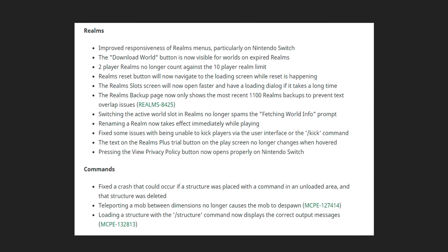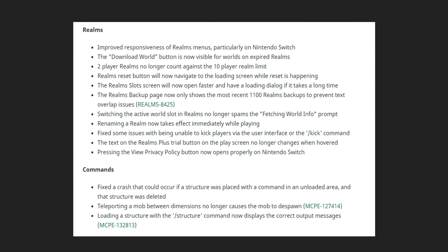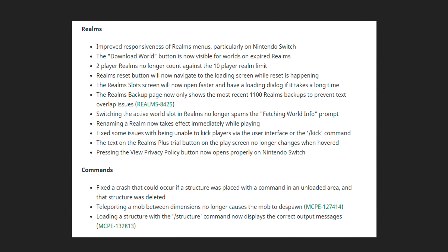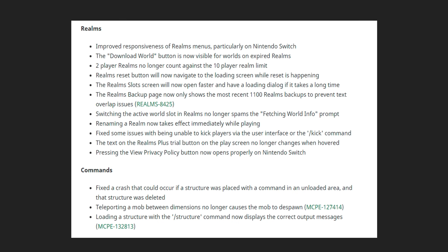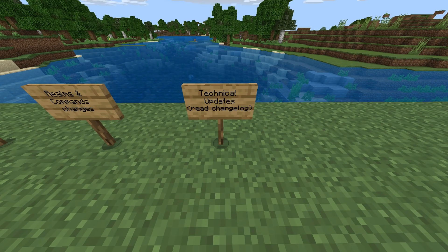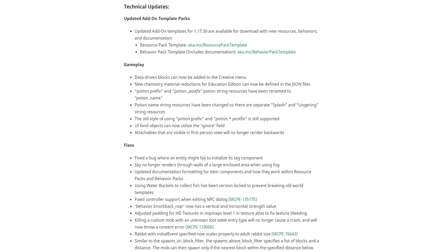Fixed some issues with being unable to kick players via the UI or the /kick command. Command changes: fixed a crash that could occur if a structure was placed with a command in an unloaded area and the structure was deleted. Teleporting a mob between dimensions no longer causes the mob to despawn. Loading a structure with the /structure command now displays the correct output message.